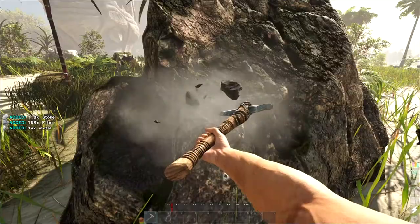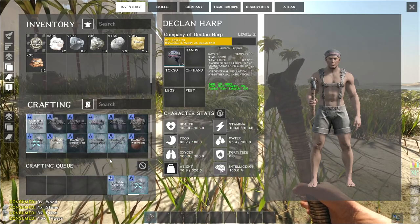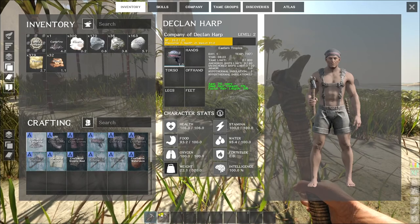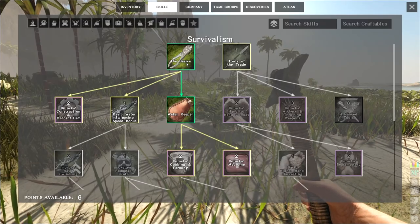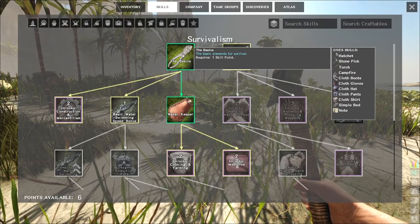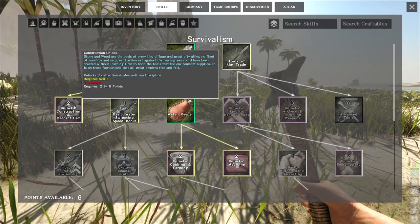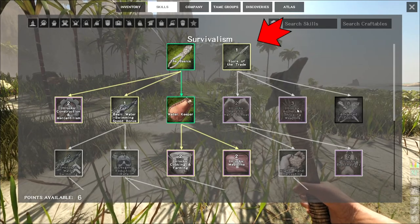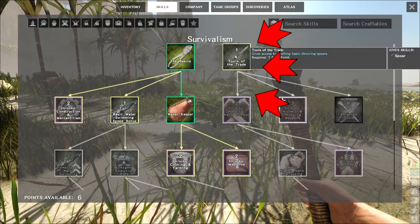I'll also need some metal. My pick is already halfway durability, so let's build a hatchet. We'll also make a campfire. I want a spear but this skill tree doesn't allow it. What about here — construction, wood and stone basics for village? Hmm, okay. Oh here — Archery and Hand-to-Hand Combat, and Tools of the Trade right in front of me.